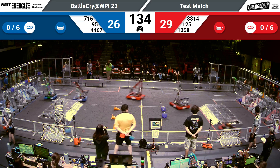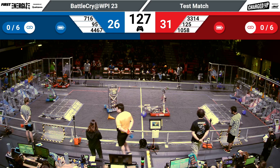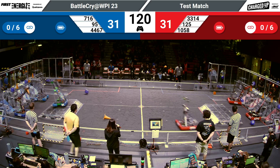Moving into Tallyoff, we have a score of 26 to 29 in favor of the Red Alliance. Teams quickly grab the game pieces from the center of the field as the Mechanical Mustangs grab that cube and score it in the high level of their grid.